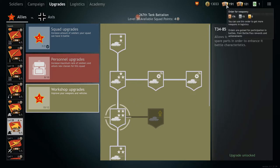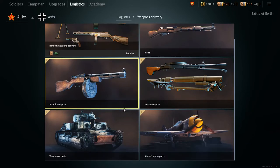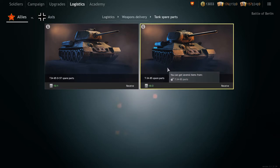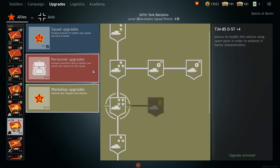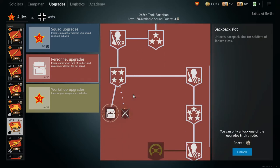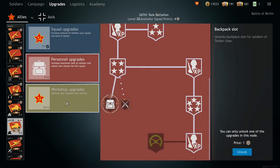You'll also want to save up silver orders to get as many spare parts as possible to upgrade your tank. Tank parts can only be bought with silver orders as of yet. All this comes down to the fact that compared to infantry squads, you should prioritize workshop upgrades over personnel ones, because you want to improve your tank's maneuverability and firepower on the battlefield.